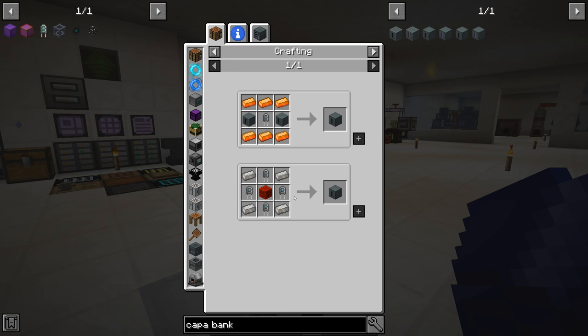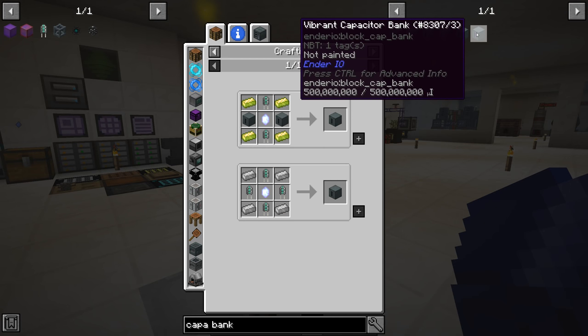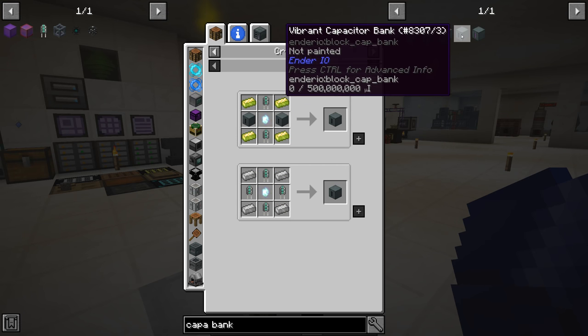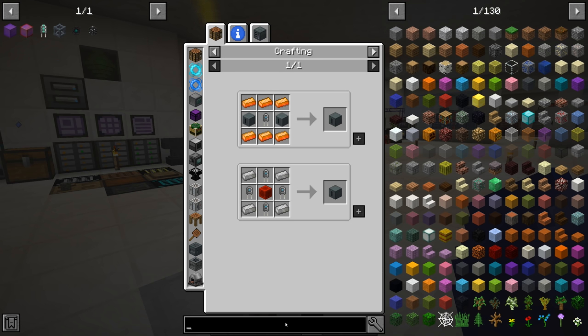The second tier holds 50 million RF, which takes double layer capacitors - again requiring more single layer ones. We can't do the vibrant ones yet; we need the octatic capacitors, which is what we're trying to make right now. So we'd have to make a whole bunch of middle tier capacitor banks if we go that method. The other method is Mekanism.